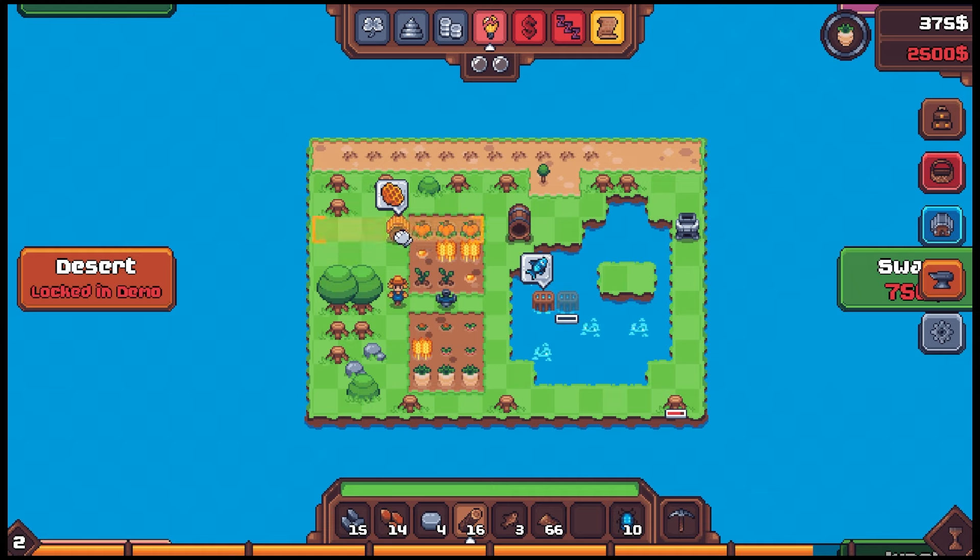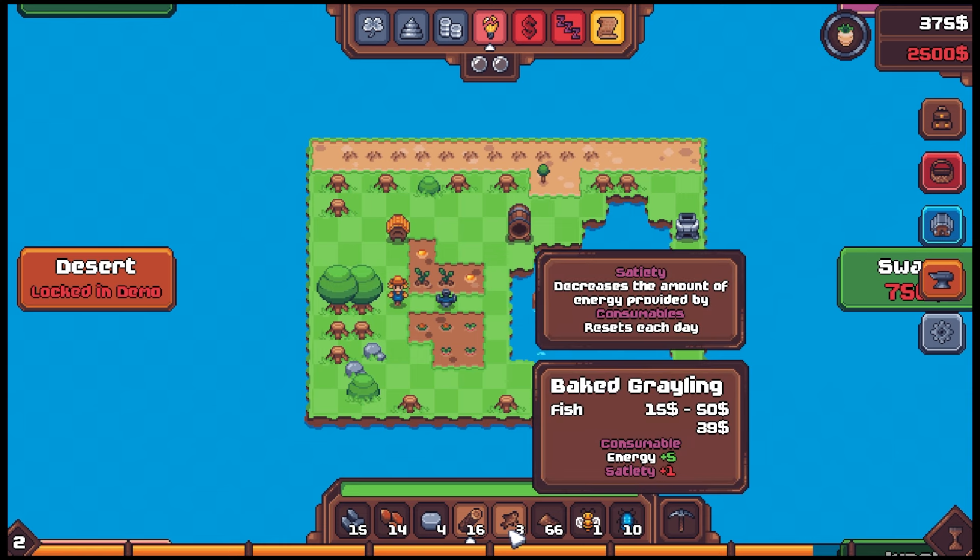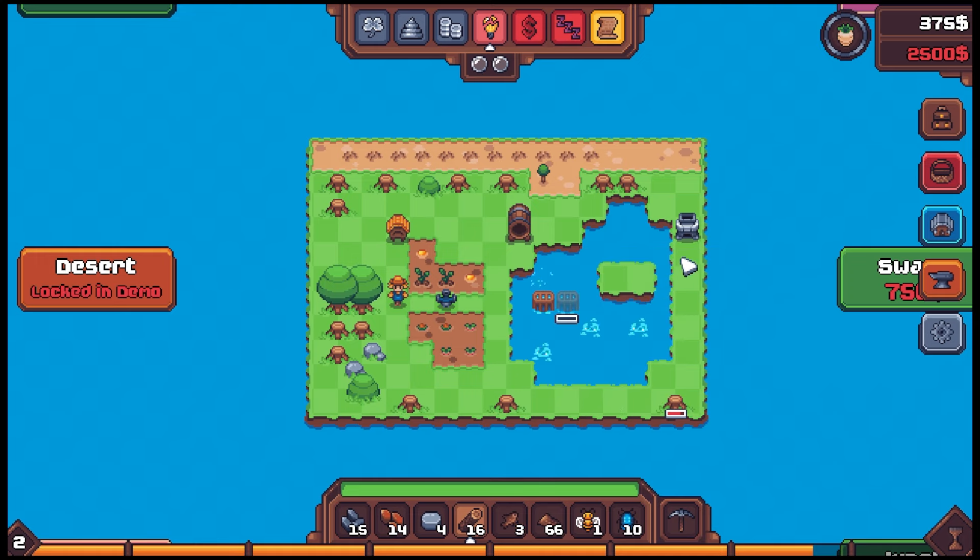Pumpkin time — this is a harvest day! Some fish too. I can't believe the crows even eat the trees. And I think I want to say that the graylings on their own are worth five bucks, but if you bake them they're worth almost 40 bucks — that's a huge increase!